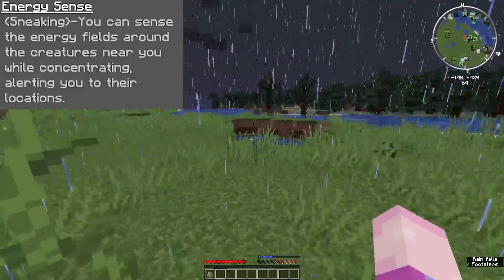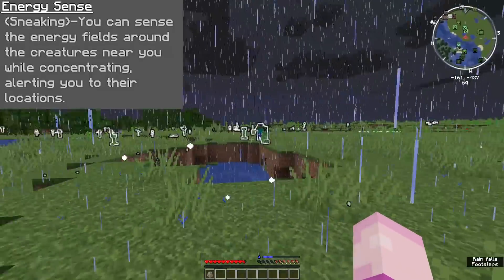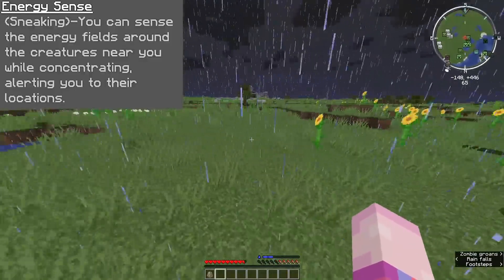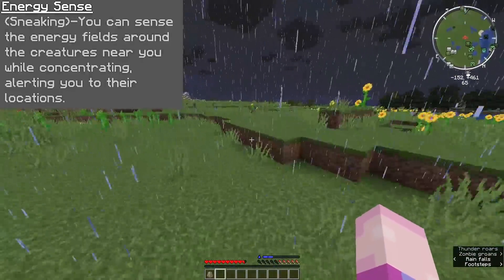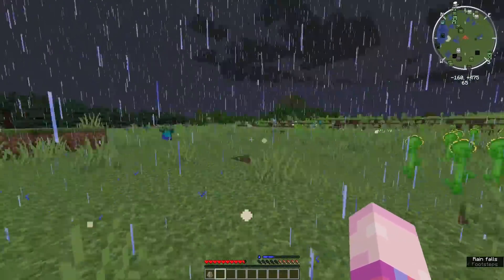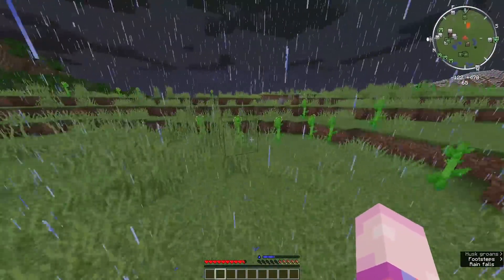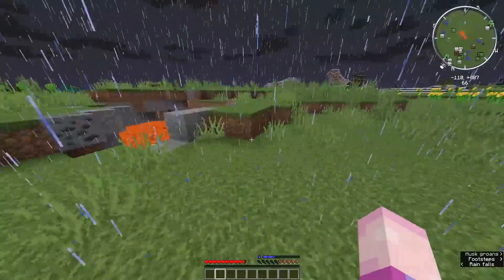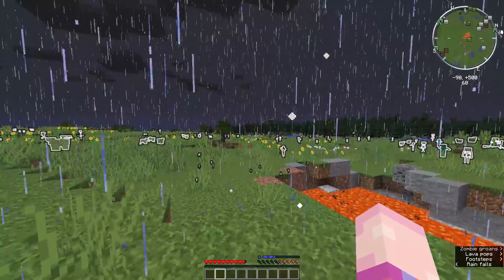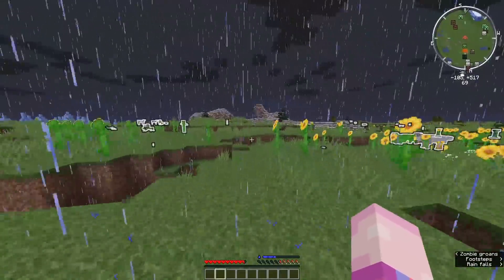Moving to your next ability, you've got Energy Sense. To activate this ability, you just need to be holding your sneak button, which is usually bound to shift. You can sense the energy fields around creatures near you while concentrating, alerting you to their locations. Practically, this just gives everything around you the glowing effect whenever you're holding down the sneak button. The moment you're no longer holding it, nothing around you will be glowing anymore. It's pretty instantaneous — you can flick it on and off by just hitting the button over and over again.